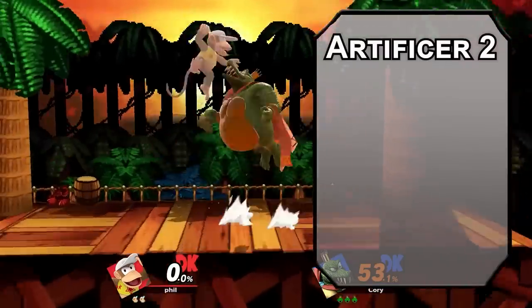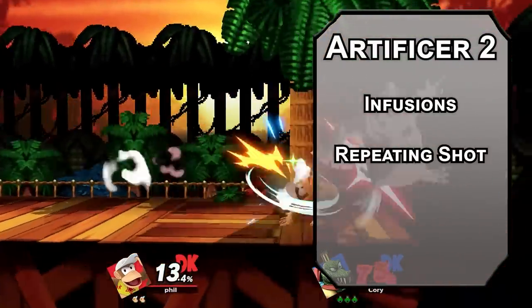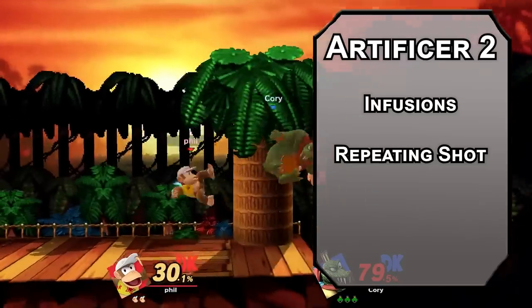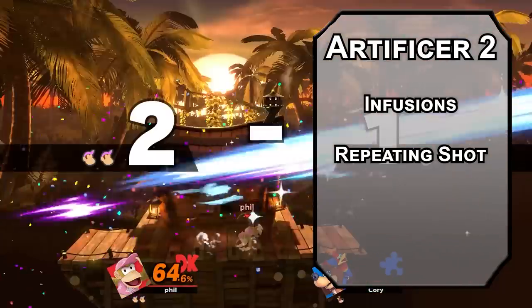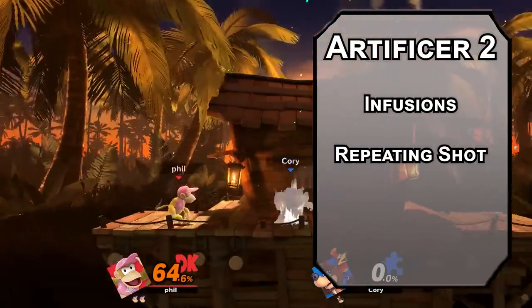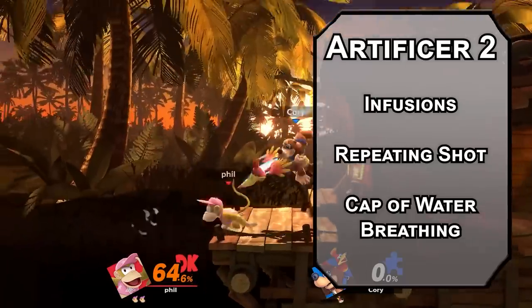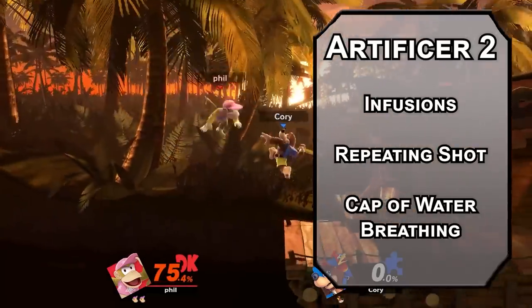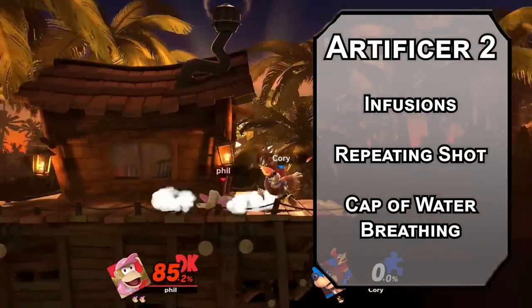Second level artificers get infusions — special toys to make you better than the Kremlings. Repeating Shot lets you make a weapon attack magical, adds 1 to the attack and damage rolls, and it never runs out of ammo — you can even ignore the loading property. Artificers are proficient with firearms, so now you're a monkey with a gun. Cap of Water Breathing is a hat that lets you breathe underwater. This level won't be fun, but at least the music's gonna slap. Those are the only infusions I need at the moment, and you can only infuse 2 items per day at this point anyway.